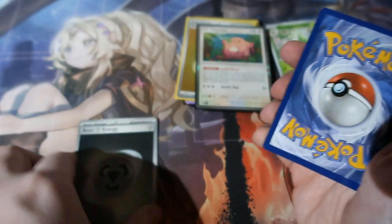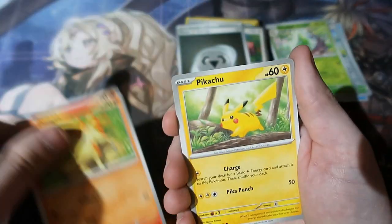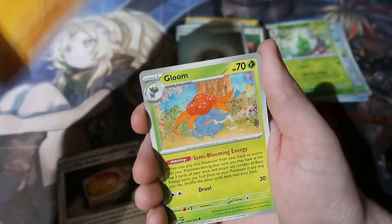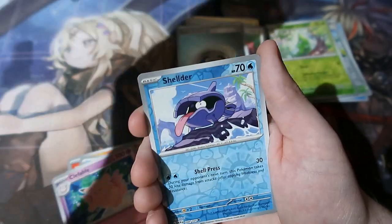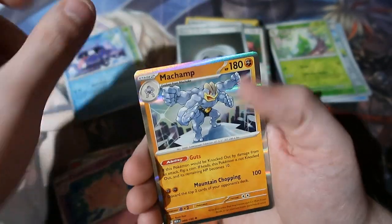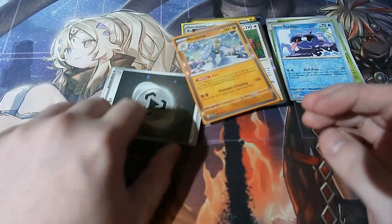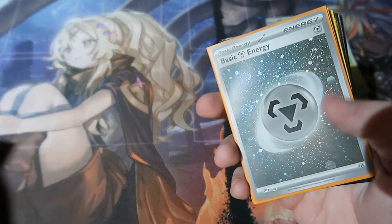Pack three — Ponyta, Pikachu, Farfetch'd, Old Amber, Kabuto, Gloom, and Butterfree. It looks like that's how to tell if it's a dud — the holographic energy is the indicator. I'm really happy they've done that because these cards could potentially still be worth it either way. I love the foil energies — they're really good.